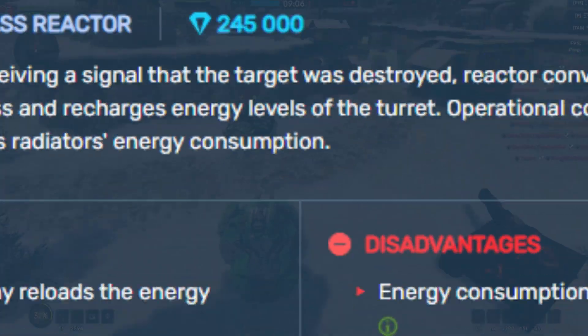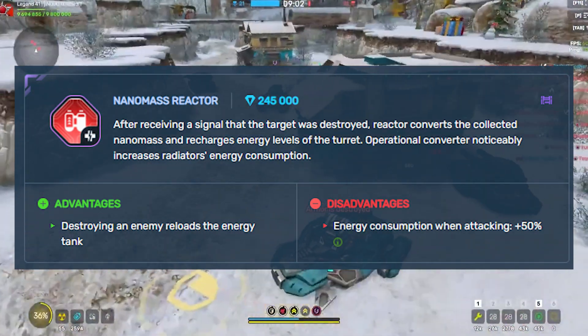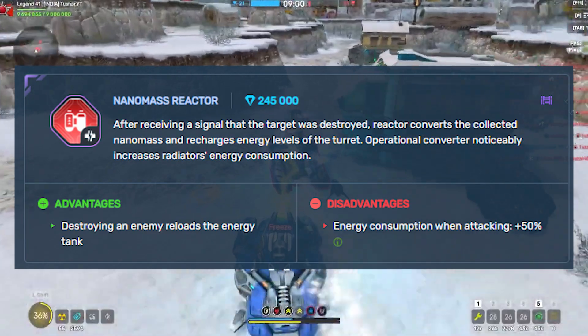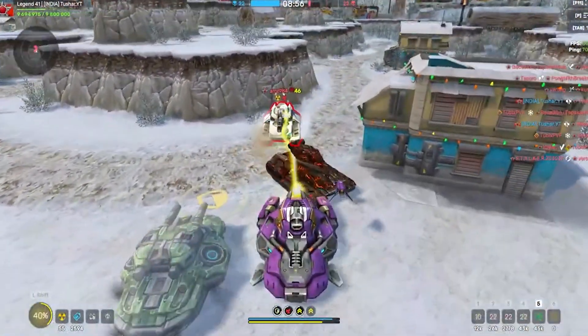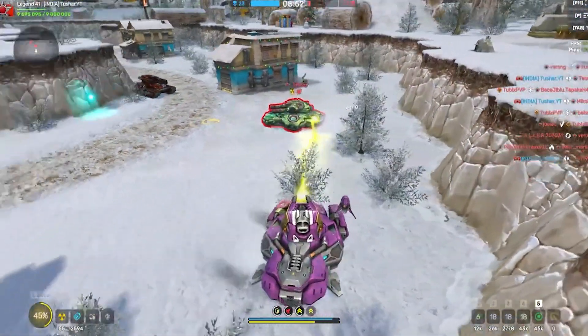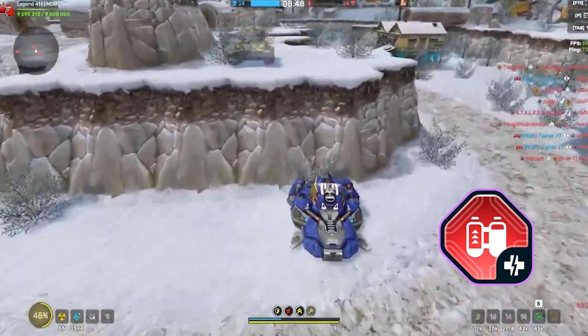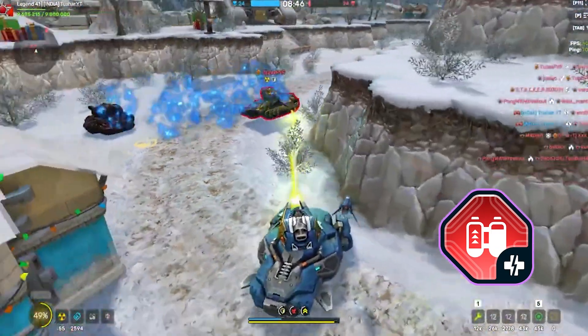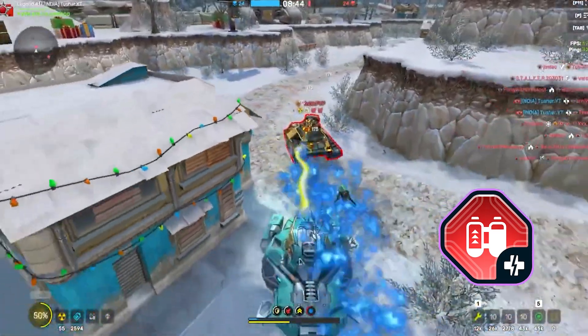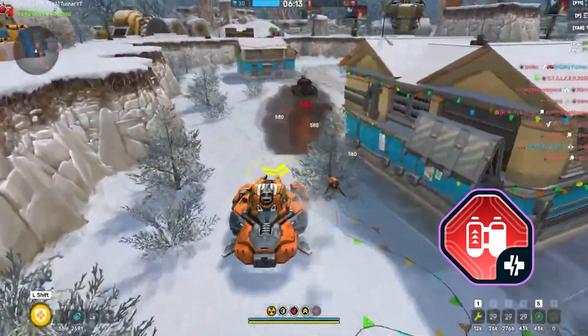Currently this augment is available for purchase with crystals. I'm just kidding, but it may be possible that they'll add it in containers after watching my video. So if you don't have the vampire augment or Isida, you can purchase the nanomass reactor. If you already have the nanomass reactor augment, first watch this video, then open your account and try it.